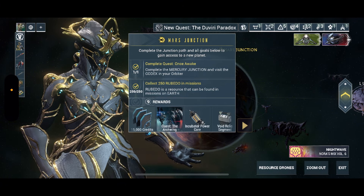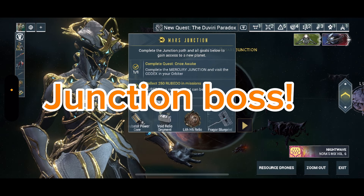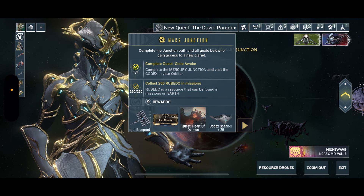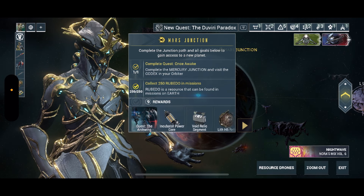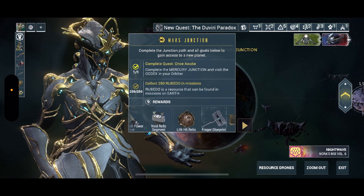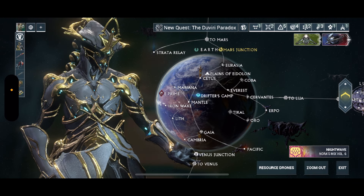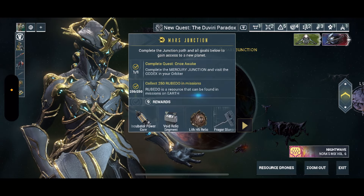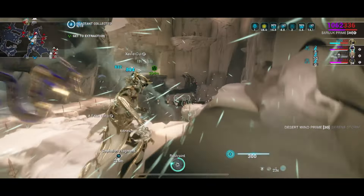Each junction has certain requirements you have to complete before you can challenge it. When you enter a junction it's a separate mission where you fight a warframe specter, and once you defeat that specter you unlock the next planet. To go to Mars you have to complete the quest 'Once Awake' — the very first quest you get when you open the game — and collect 250 Rubido from missions on Earth, where they're very common drops.